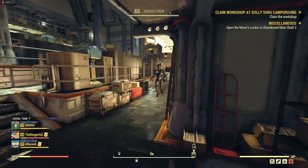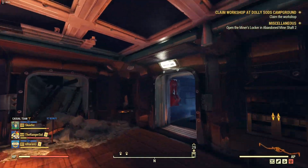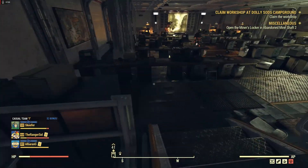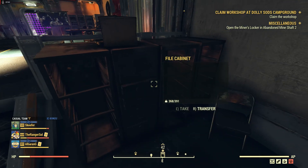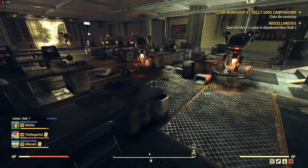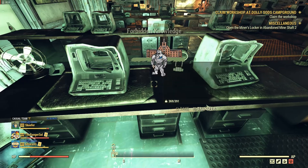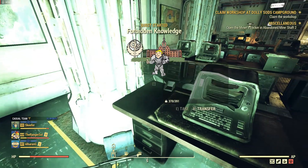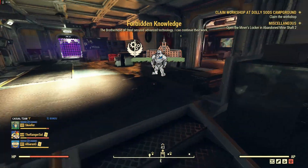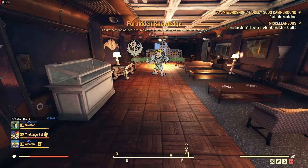We need to get to the military wing. If we go through communications, we'll find the military wing over here. All of these desks and filing cabinets have a higher chance than not to drop technical data. And there we go — we got technical data in that one. Don't loot any more desks in case it appears again.